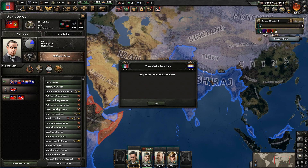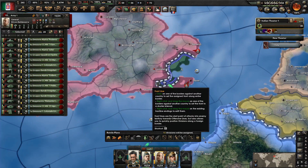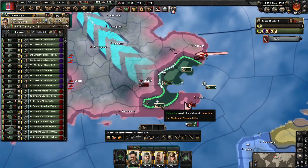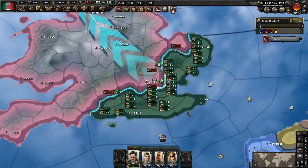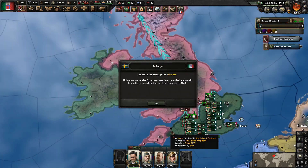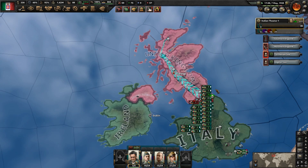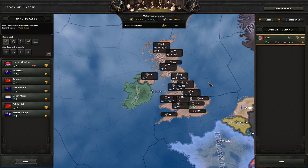Something else that I like to do is to declare war on all the puppets except for Canada. Now that you have landed in the UK, just bring all your troops over, draw a battle line, and let your troops fight. Now that you have taken down the UK, you can do whatever you want in the peace deal and you should be able to rule the world.